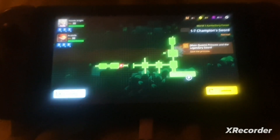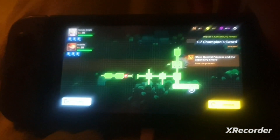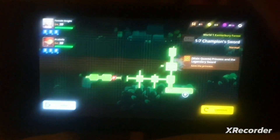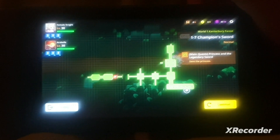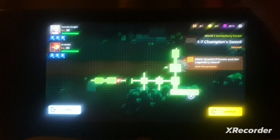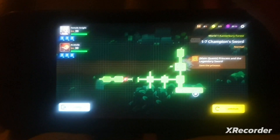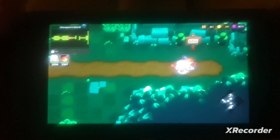Hi guys, I'm going to show you a bit of a tutorial for a secret on 1-7 Champion's Soul, which is the last level — well, the last level before it says 'world cleared' on the first world.